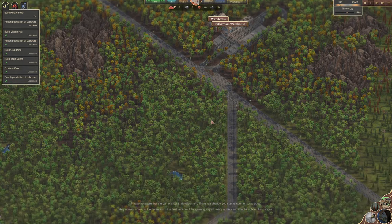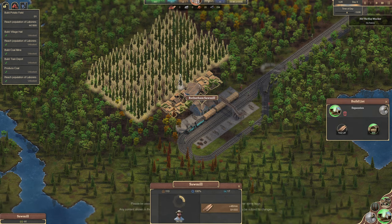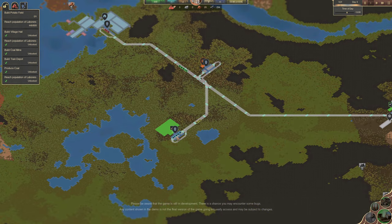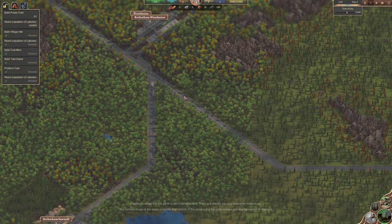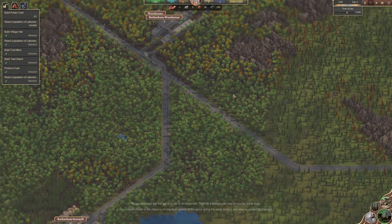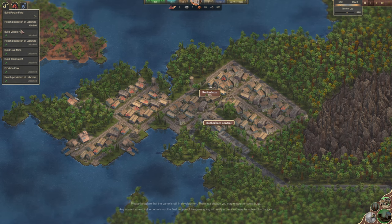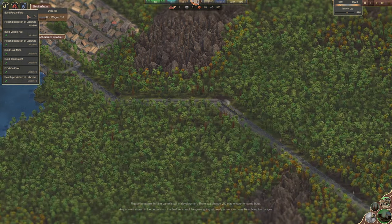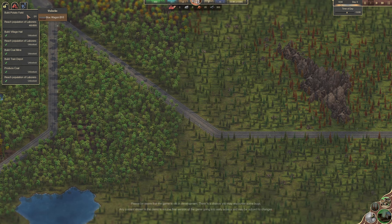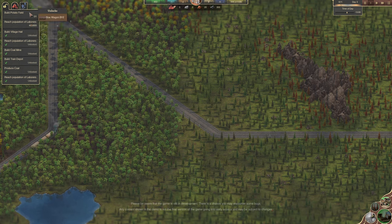The coal train is going to kind of keep just randomly going round, isn't it? The sawmill - yeah, still waiting for you to load there. I guess we could always just build another sawmill somewhere else, couldn't we? And have a couple of wood trains. Nothing's impossible. I want that potato field. Why have we not got... There we go. So we'll unlock more wagons. Brilliant. So we need to reach the labourers. What happens when we reach that population of labourers? Oh, we unlocked stone. Wow. Oh, this is ace.